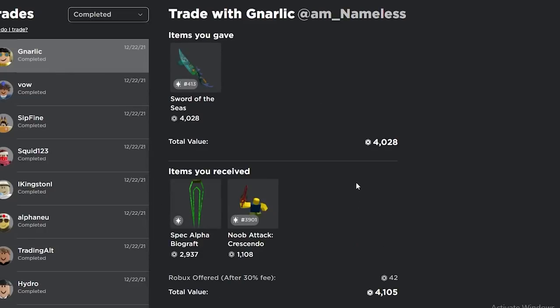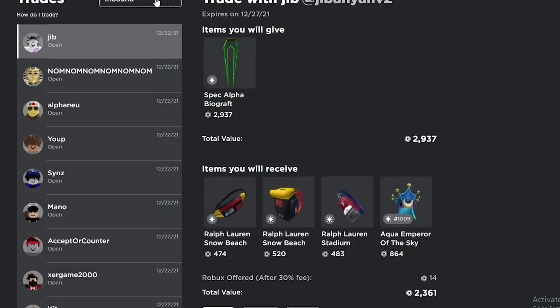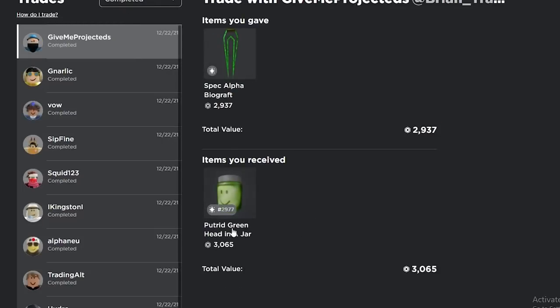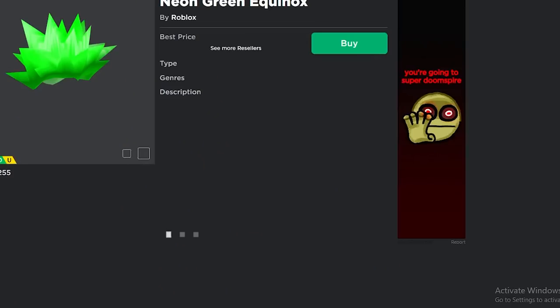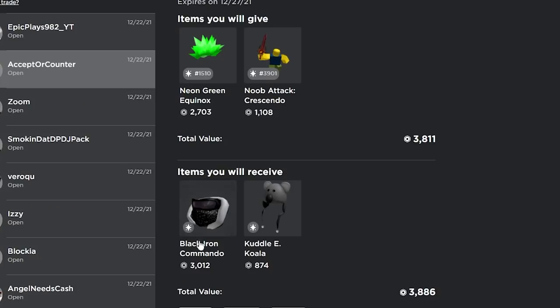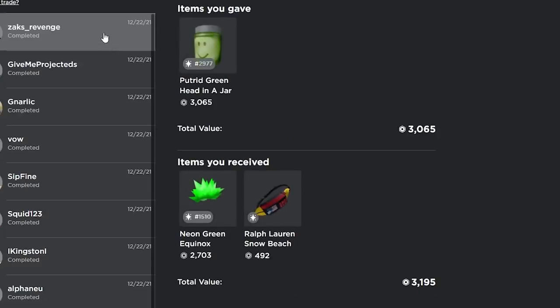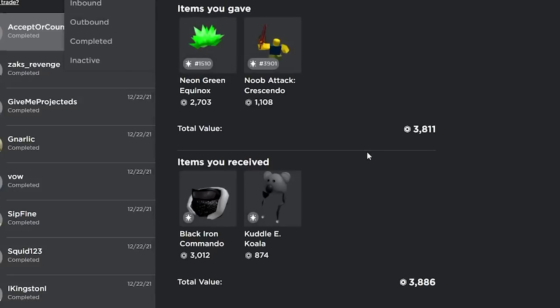This trade already got completed and I won a decent amount. Putrid green head in a jar — I'm definitely gonna accept that. The spec also gets good offers but I feel like the putrid gets better offers. Ooh, neon green equinox — I guess I'll just take this one, I'm winning like a hundred something. Black iron commando — I have to take this, I feel like black iron commando gets really good overpays.